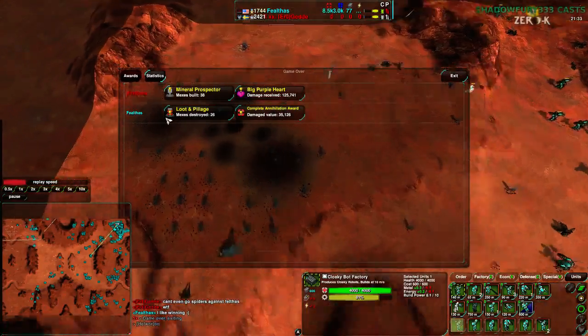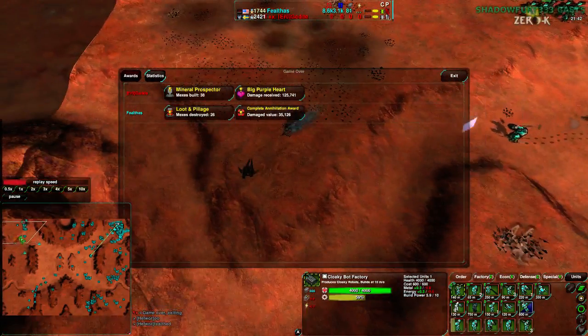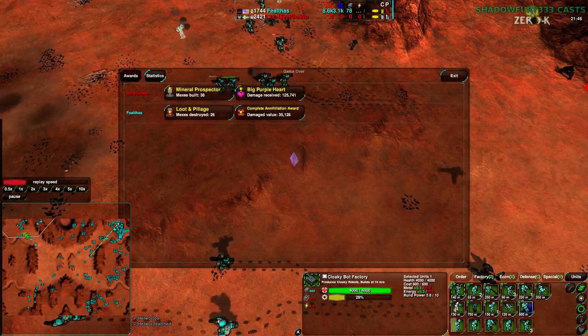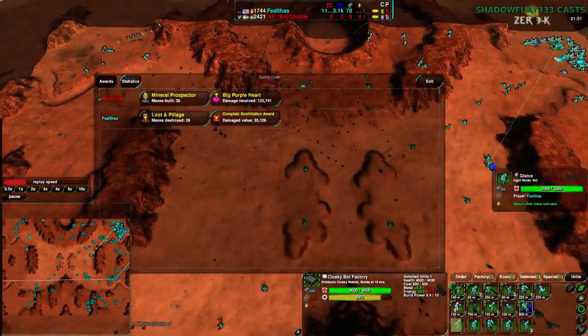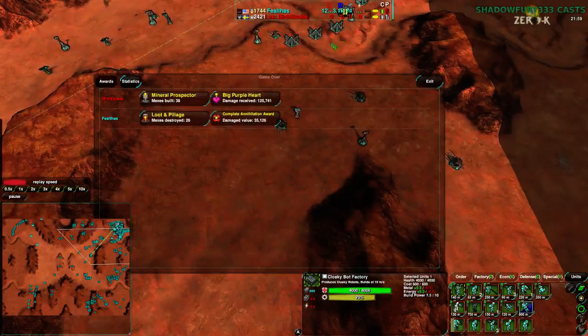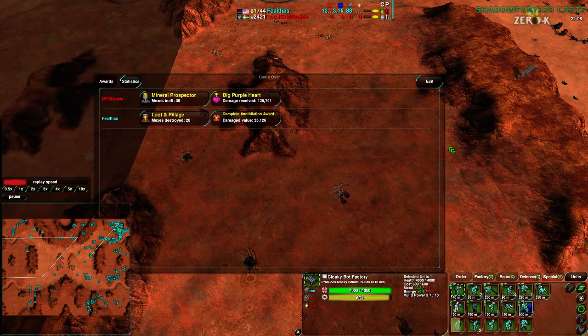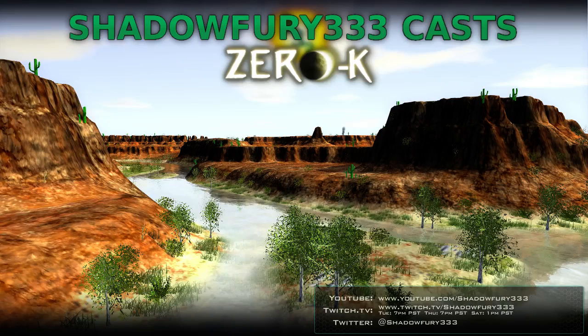Golda did go spiders, so you could say it's a handicap factory — but Golda plays spiders quite well. I really don't know if there is a faction that Golda plays poorly; he plays everything frighteningly well. Felthas just managed to get better position on him. Golda's flea trick forcing the defenses was a good move, but he didn't manage to follow up, and Felthas countered it by out-harassing. Very neat game to watch. Thank you all for watching — I'll be casting again Saturday as usual, schedule is Tuesday, Thursday, Saturday, and it's on the video right now. Have a good night.